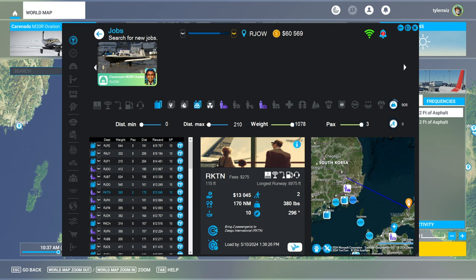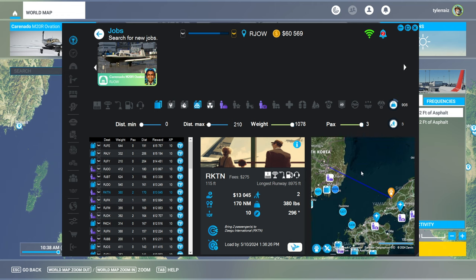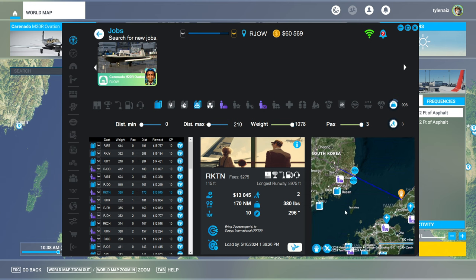Hello everyone, welcome back to Microsoft Flight Sim, where I'm going to try to fly to South Korea for the first time in this career. Of course, I've flown to South Korea before in Flight Sim, but during this career we've been in Japan so far. We are currently in Iwami, RJOW, and it looks like we can ferry two passengers to Daegu International RKTN in South Korea, so I'll pick up that mission and see how that goes.